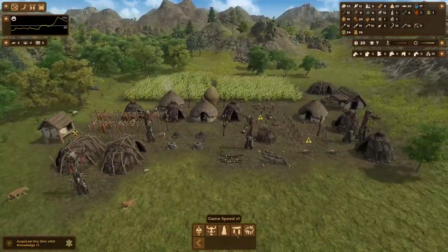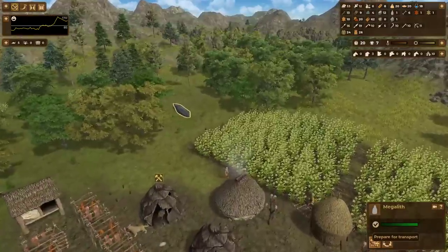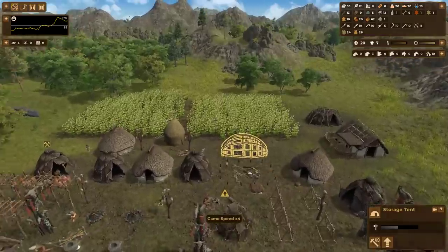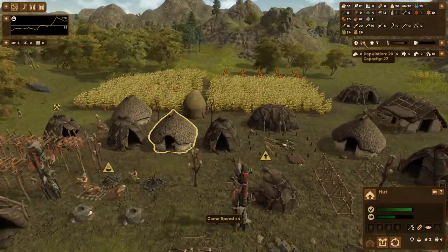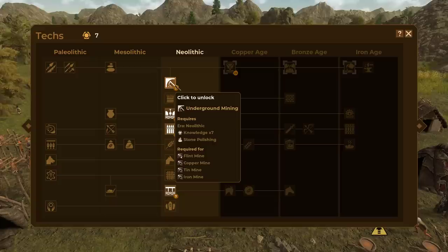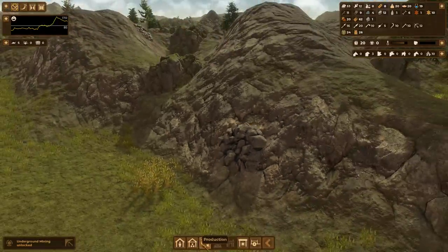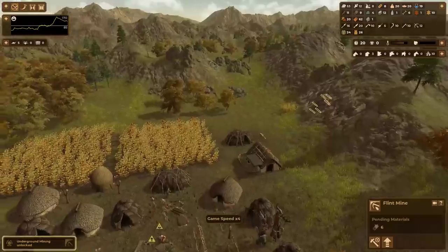Let's construct the first menhir. The way to put it in place for construction is to create a transport for it — it basically uses three leathers and three logs and sort of rolls it into place, and you'll have to do that for every megalith structure you want to construct. I do have enough knowledge accumulated for yet another technology to be unlocked — I'm going to go with underground mining. Underground mining allows you to convert these spent and exhausted mining areas into usable mines once again.